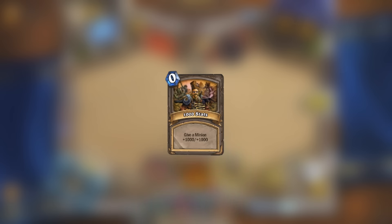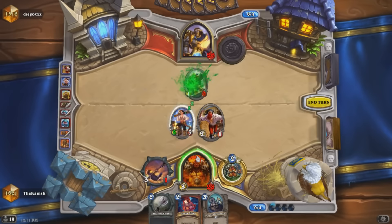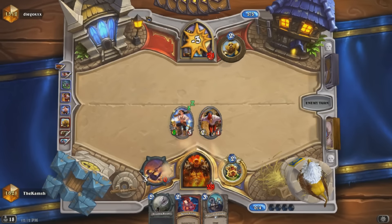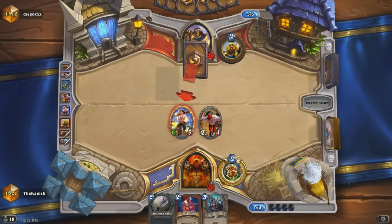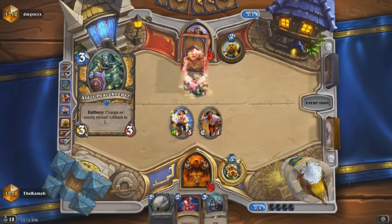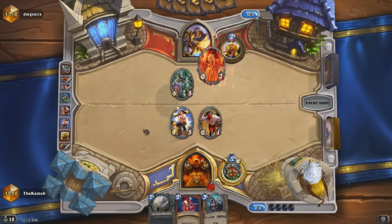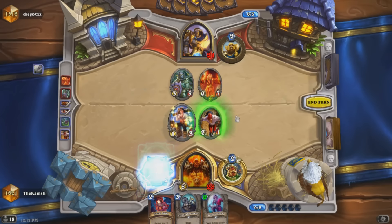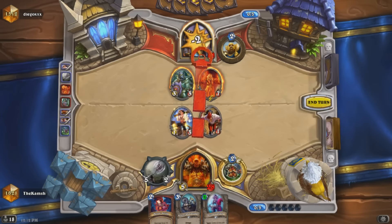Next up we've got 1000 Stats. This card is pretty sweet and is most likely just here to make sure that effects like Blessing of Kings work, and that too-high numbers aren't going to lag up or crash the client. Obviously we're probably not going to see something that gives a minion plus 1000/1000 stats, but maybe we'll see a bigger version of Blessing of Kings at some point in the future.